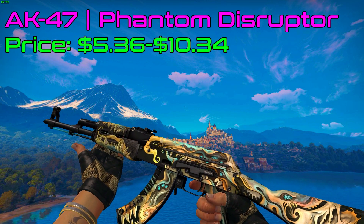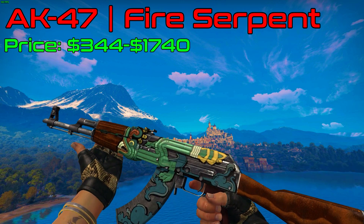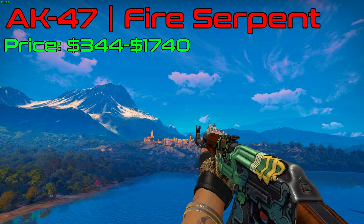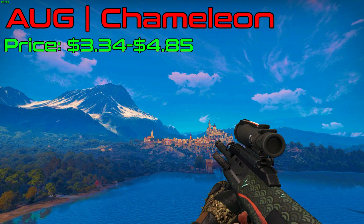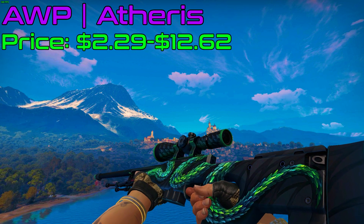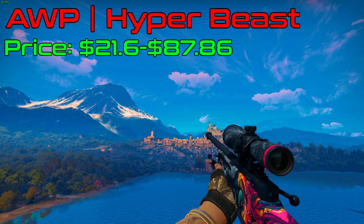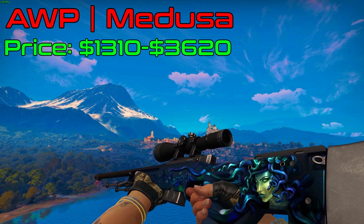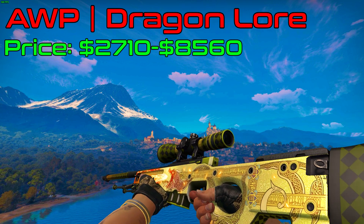Moving to the rifles — there are quite a few AKs: Phantom Disruptor, Jaguar, Fire Serpent. I don't personally like the Fire Serpent, but it's a serpent made out of pipes so I guess it fits the theme. My personal favorite from these four is the AK-47 Nightwish, with a very nice pearlescent effect. Then there is the AUG Chameleon, the most beastly thing from all the AUG skins. There were a bunch of AWP options that fit this theme: Atheris, Hyper Beast, Wild Fire, Medusa, Desert Hydra, and finally Dragon Lore.